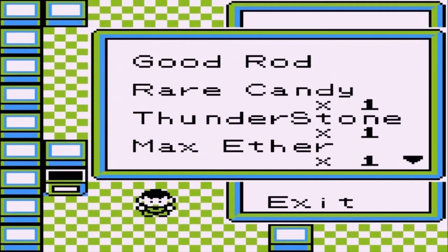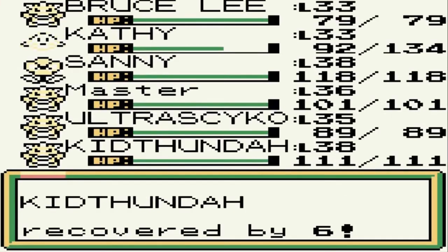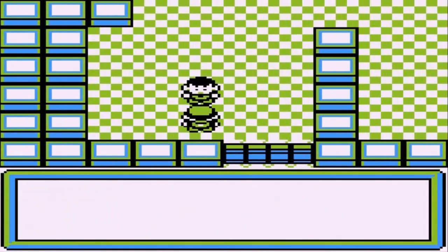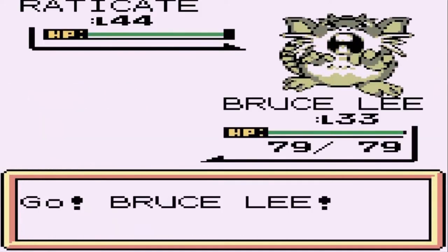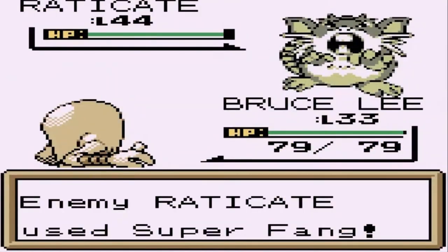We're going to have to stock up on super potions too. I guess we're gonna have to battle this next guy. Going up against another super nerd and he's coming out with his level 44 Raticate. We are in for a big time match.